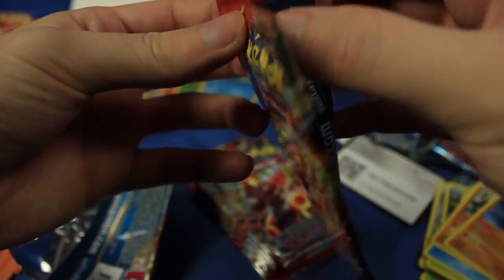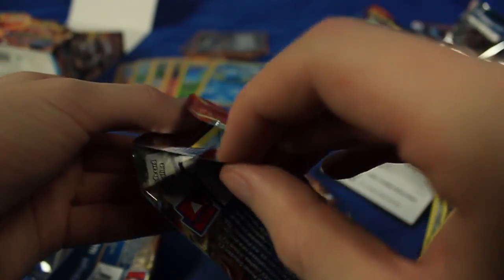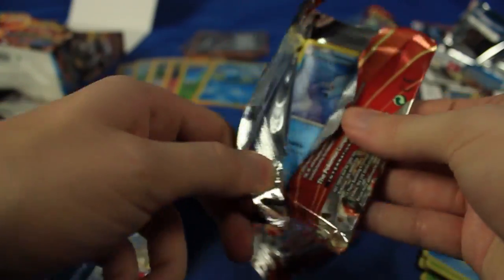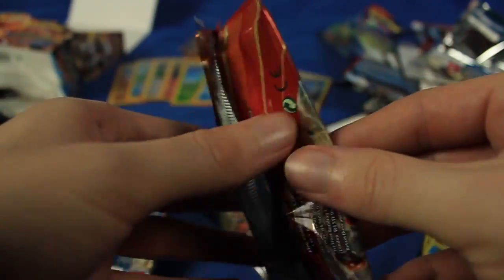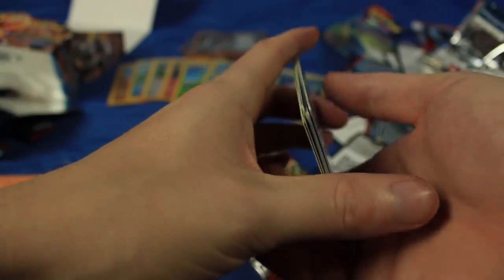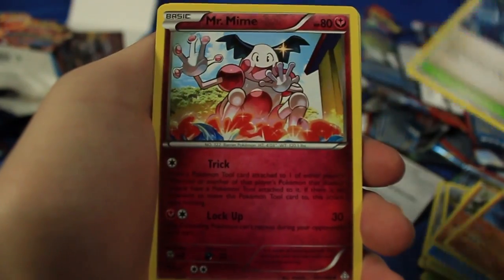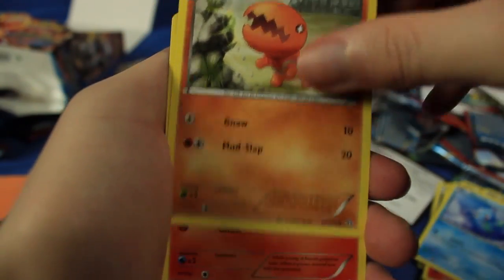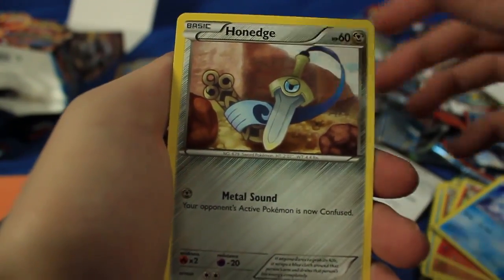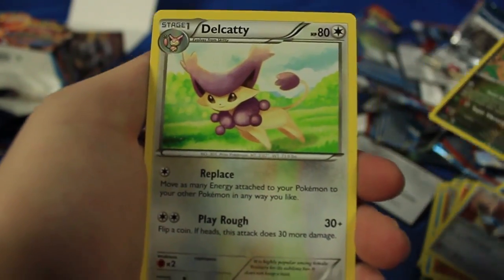Let me try to not destroy this pack. It looks like it's opening pretty good - just gonna carefully pull it open. Actually it kind of looks all right; if you look from the front you can't really tell, so that one will be the one I set aside. We have a Rough Seas, Mr. Mime, Magcargo, Horsea, Trapinch, Vulpix, Spheal, Honedge. The Reverse Holographic is a very awesome V-Brava, and the last card is a Delcatty.